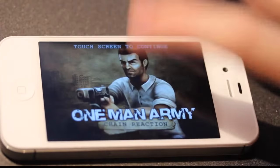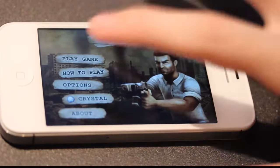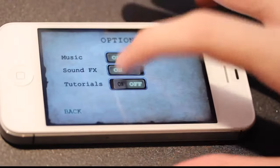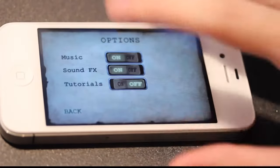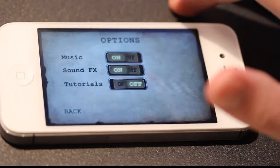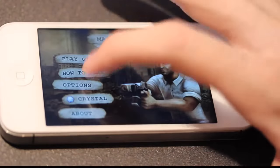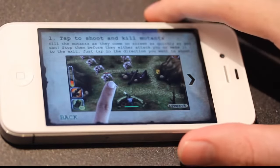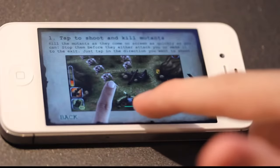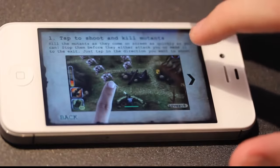Okay, so this is the game. You tap and take a quick look — we have Play Game, How to Play, and Options. Very simple: SFX effects, tutorial, you can have that on or off, default is on. I suggest you take a close look at How to Play if you are new to this game, but it's very simple — tap to kill zombies. You are the guy down there and you just fire at people with different weapons.